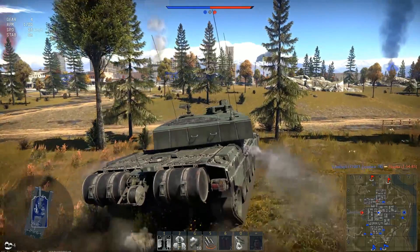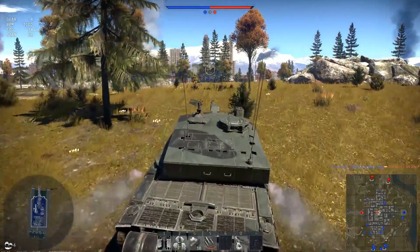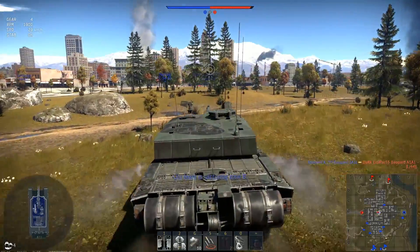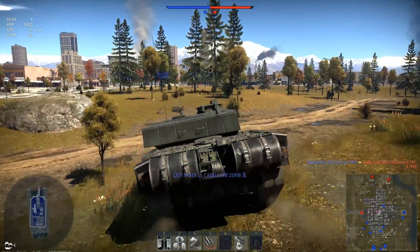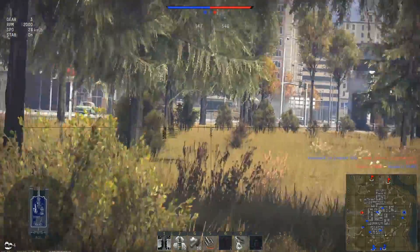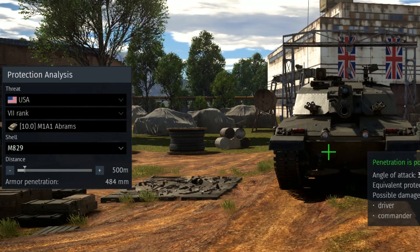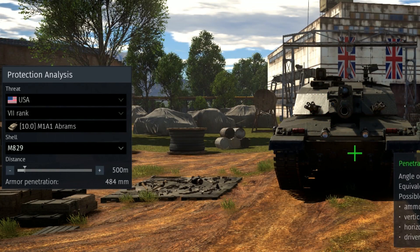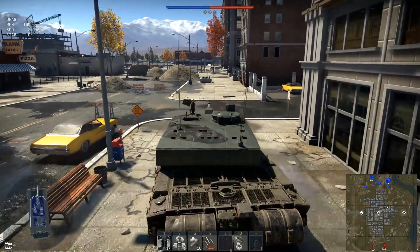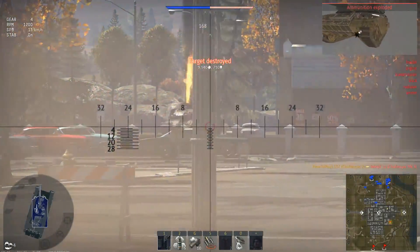Place number 4: British Challenger 2, the heaviest MBT on this list. It has the weakest engine, and with a maximum speed of 56 kph — the slowest — you can imagine how it feels compared to other MBTs. Protection is good; as always, the Challenger has a very well-armored turret and upper frontal plate, but it also has a huge lower frontal plate as a weak spot that by now everyone already knows to shoot.